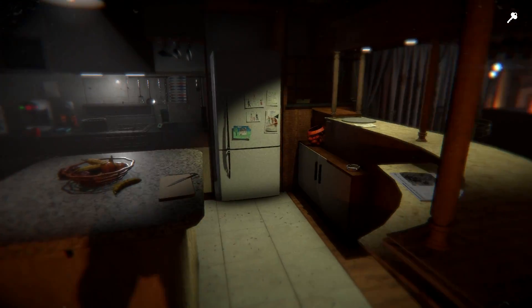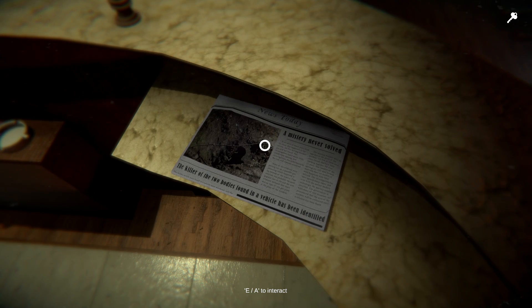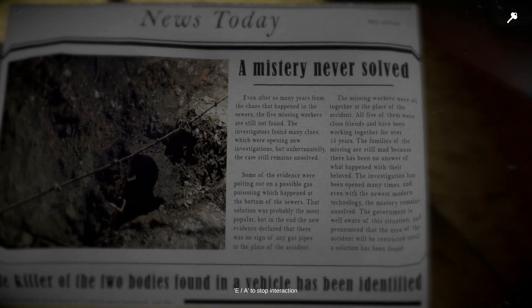Well, let's see what else I can find in the kitchen. There's a newspaper. News Today. A mystery never solved. Even after so many years from the chaos that happened in the sewers, the five missing workers are still not found. The investigators found many clues which were opening new investigations, but unfortunately the case still remains unsolved. Some of the evidence were pointing out to a possible gas poisoning which happened at the bottom of the sewers.